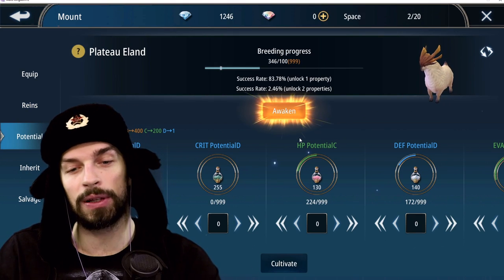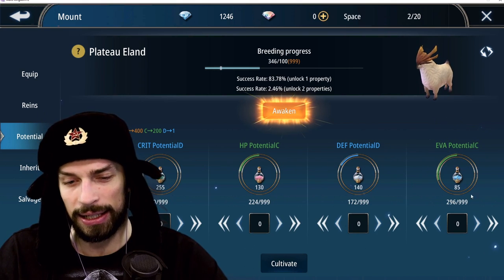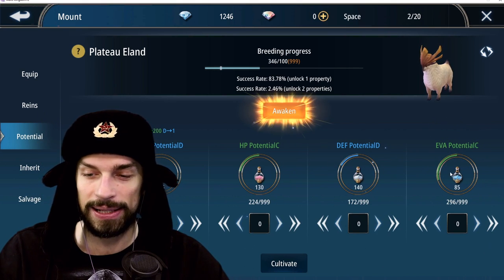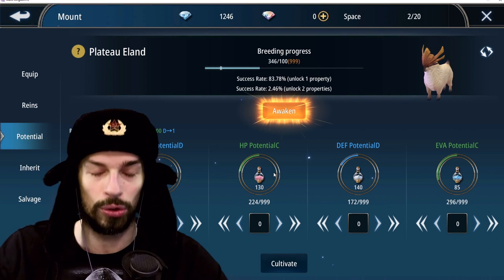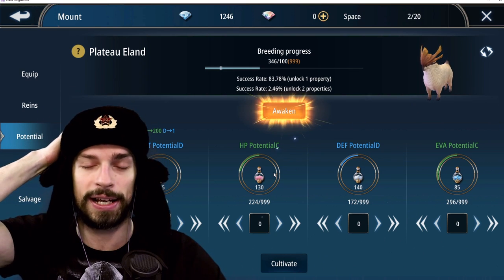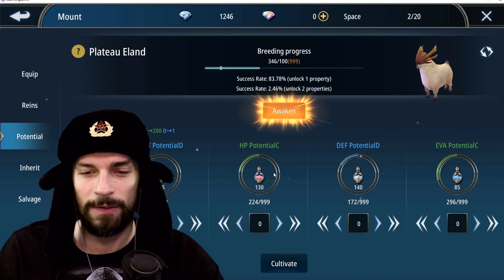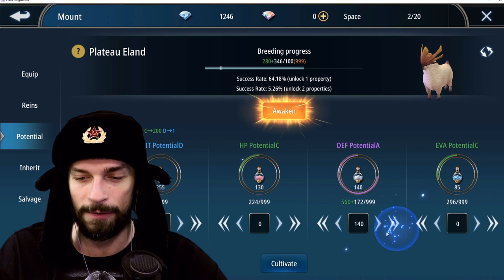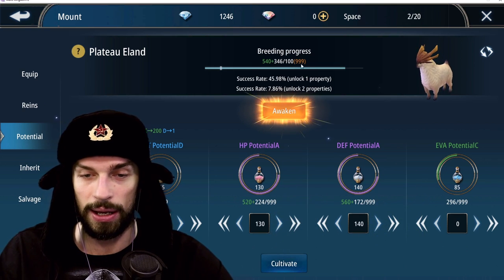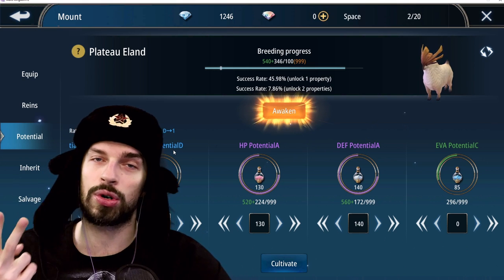Let's move on to the most important part of mounts: awakening. So we have this goat here, and I already messed up the build because I invested different potions into it — you don't want to do that. I'll show the correct way on the next mount; this one will be defensive. Since I'm going the attack route, the defensive one isn't that important for me, so I'll go for defense and HP. When you awaken a mount, you want to go one of two routes.